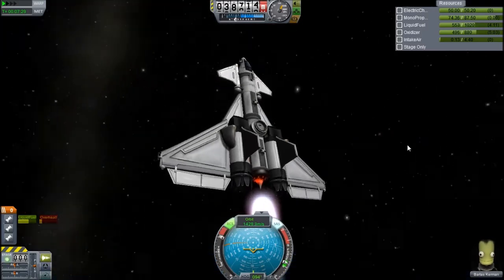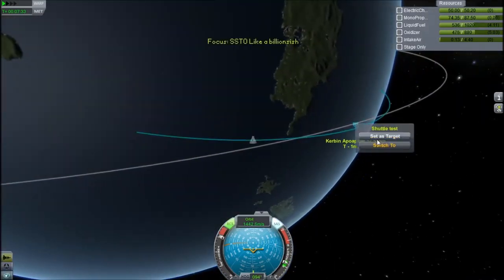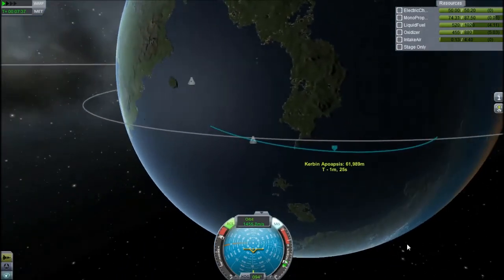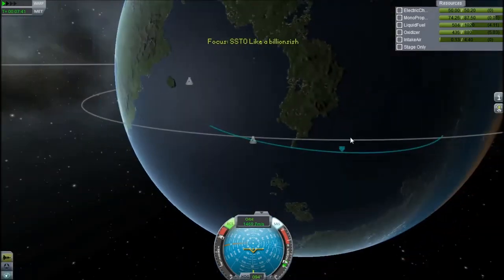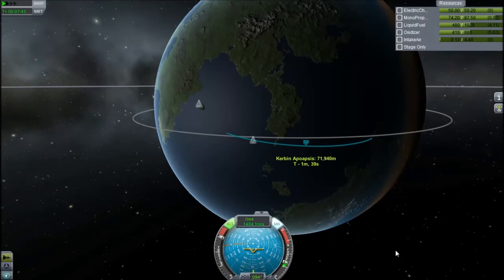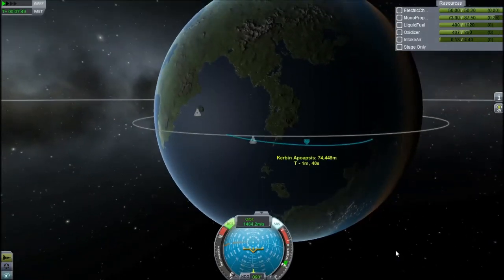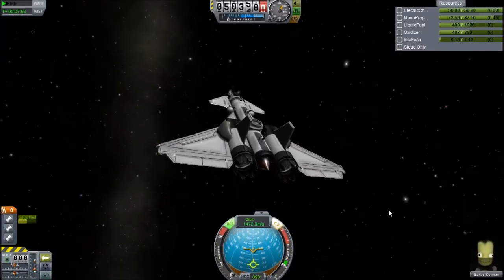The benefit of having RCS is I don't need any fuel for orbital manoeuvres — I can just use RCS, like a space shuttle would for its orbital manoeuvres, because it had to drop off that external tank. And you can see it's about a 4-degree inclination, because it's not as controllable as the Rapier craft.